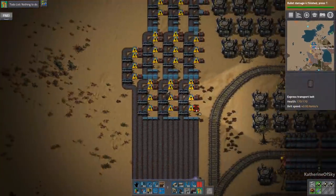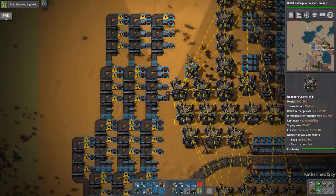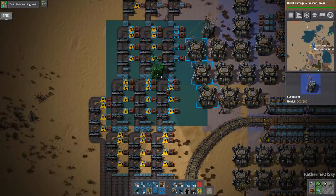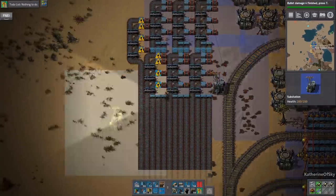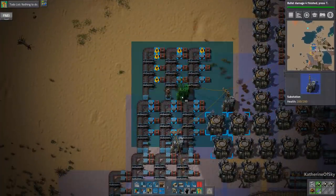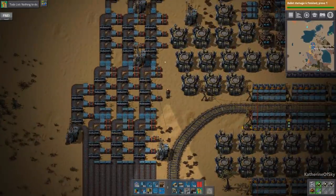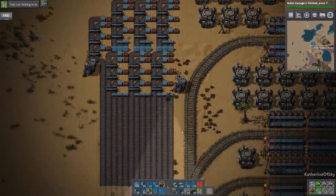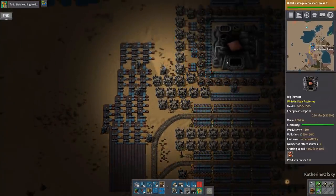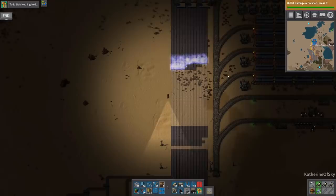We have one, two, three — twelve — and I'll put this one over here to keep it fairly compact. That's actually looking quite interesting. Let's add some of these loaders and get these all organized. Now we have the ability to fill all of these chests — each belt will fill four chests, and that should be enough to get this smelter going.